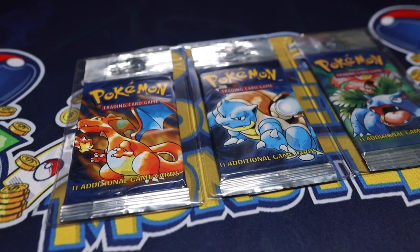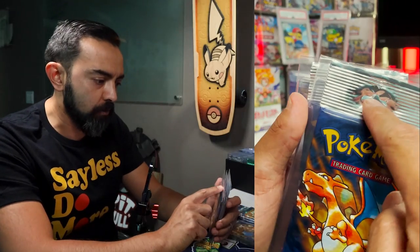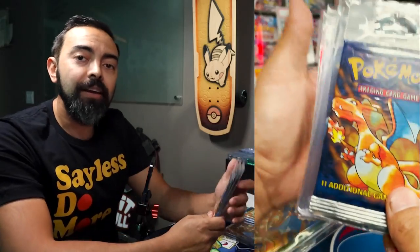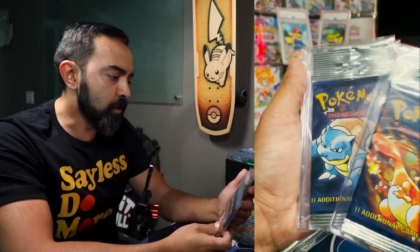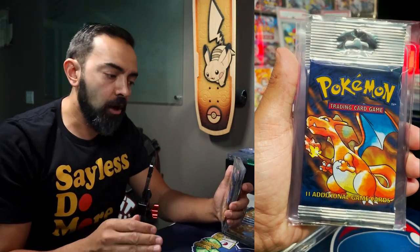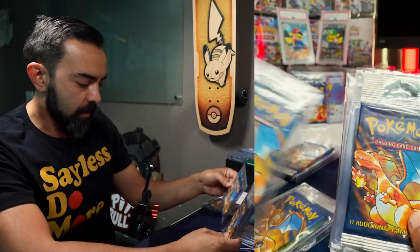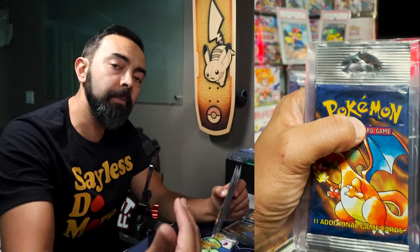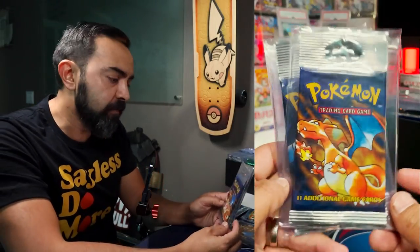We're going to go back to unlimited — check out these packs here. These are called long stem packs. You'll notice there's a little hole here, a punch out, where these were hung in stores at checkout lines. These ones, thankfully, are not punched through, so they're nice and pristine. These are always going to be unlimited cards with a shadow on them. When you grade these, they don't have cases that fit the long stems, so you're going to see it folded. I'm going to be waiting to grade these and the Japanese cards because they still fold them into the wax slabs versus the new slabs that look much better. But this is another unlimited version.